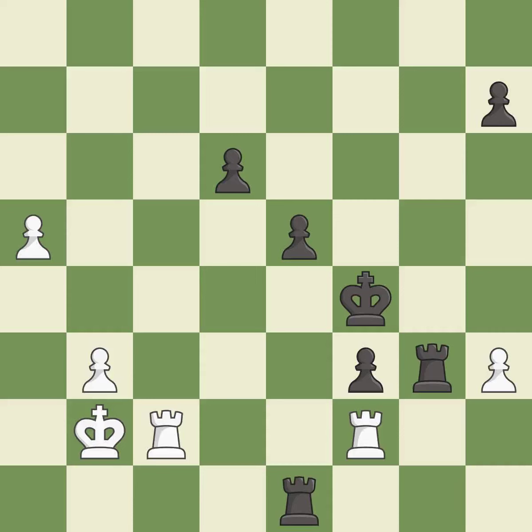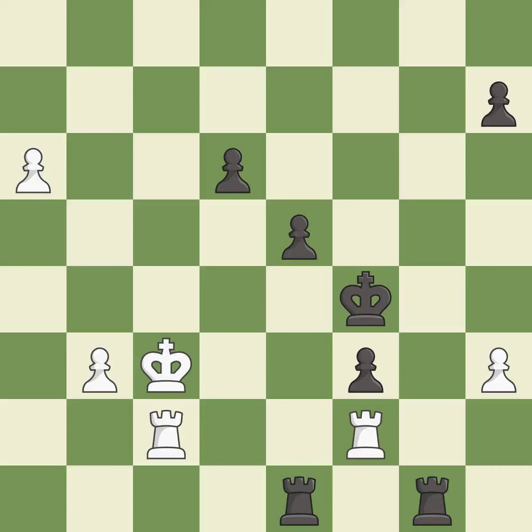A solid choice — it is excellent. This pushes a passed pawn — it is excellent. The rooks can see each other now, allowing them to provide mutual defense — it is excellent. One of the best moves — it is excellent. This puts the rook behind an opposing passed pawn, which helps counter the pawn's push to promotion — it is excellent. This blocks an attack on a vulnerable pawn.